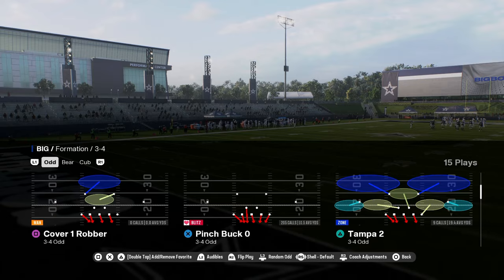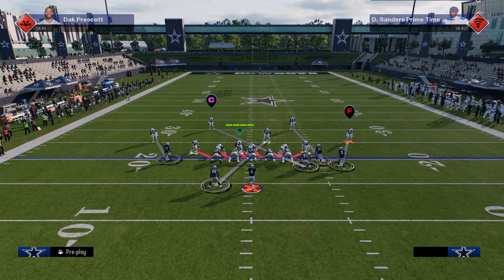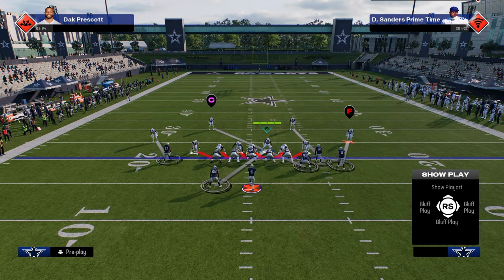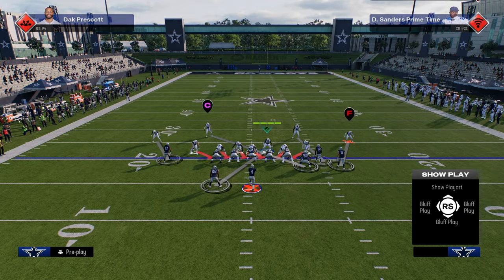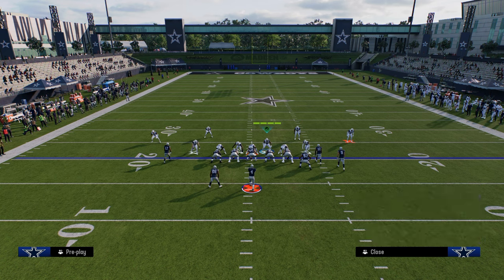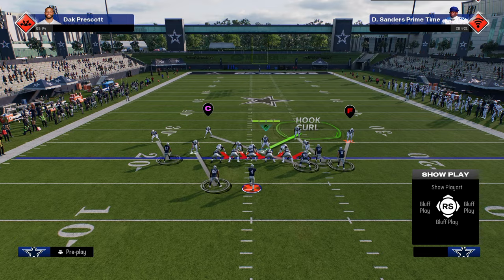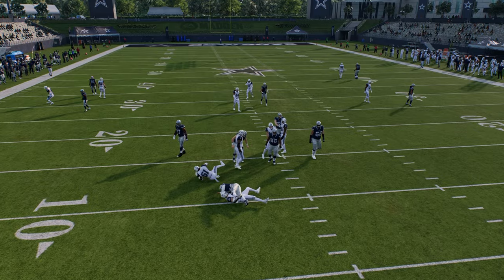Basically, what you're going to do is come out in this play: Pinch Buck Zero. When you come out in Pinch Buck Zero, it's going to walk this linebacker down into the box. From there, you can send this blitz in a lot of different ways. Typically, what I like to do is press and then back off my outside corner. What we're going to do is take this left-of-screen linebacker and man him up to the running back to have everybody manned up. This is a simple send-five, and you're going to see that it should come around on the edge.